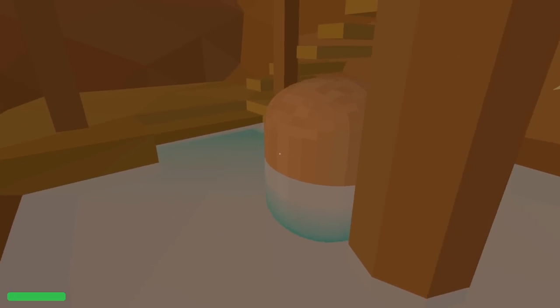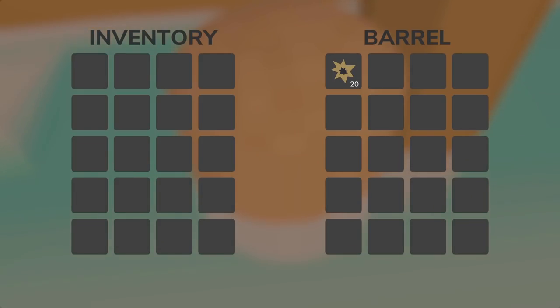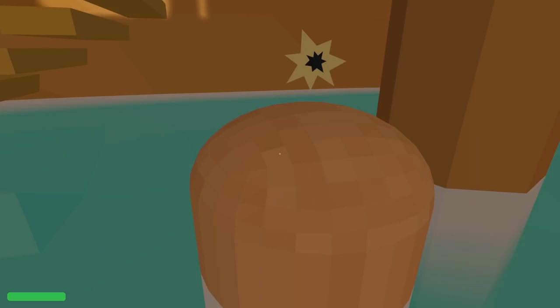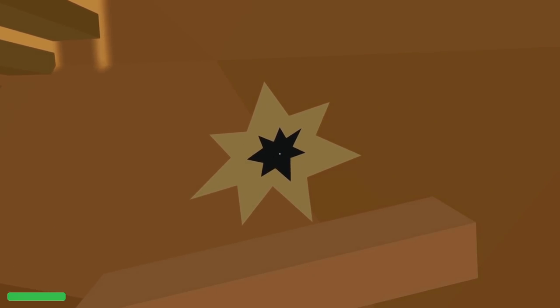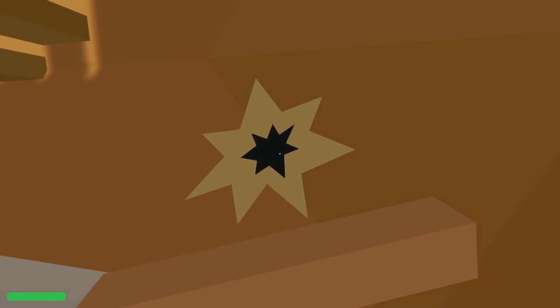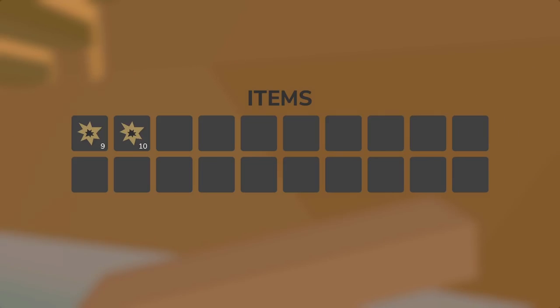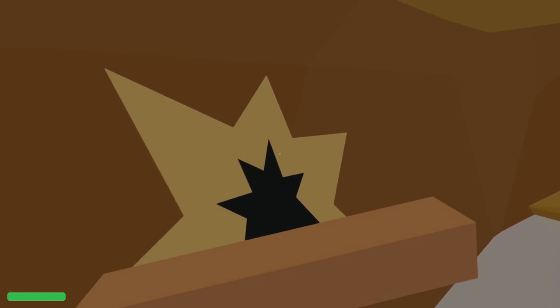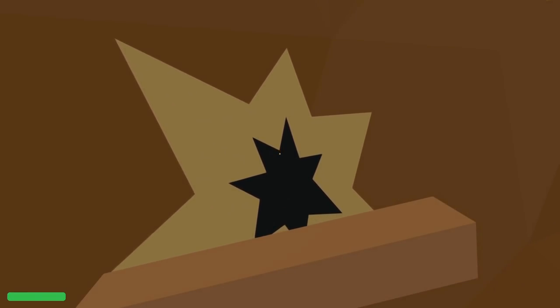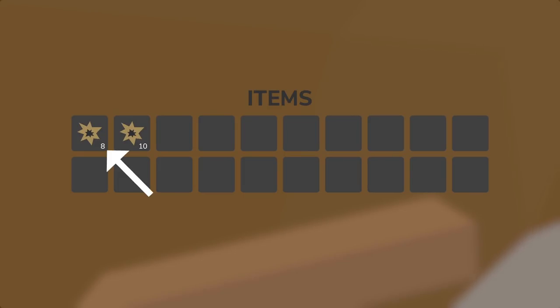So when you repair holes now, it uses up one of the planks in your inventory. This didn't take too long to implement, but I did run into a few more bugs related to repairs along the way. For instance, I had completely forgotten to actually repair the hole on the server side, but I was telling clients that it was repaired anyway. Basically the hole was visually disappearing, but in reality it was still there, and if I hadn't temporarily disabled the flooding mechanic for testing, your ship would continue to fill up with water even though it would look fully repaired.